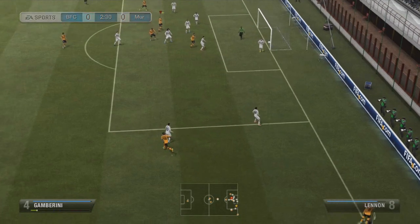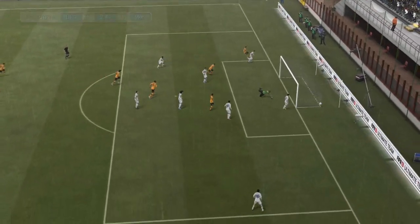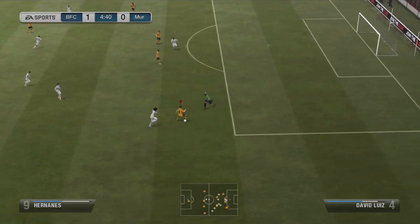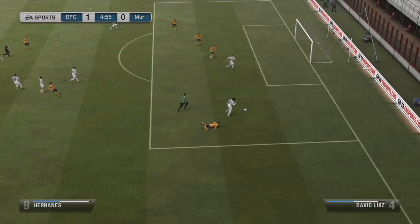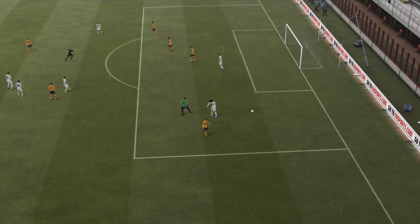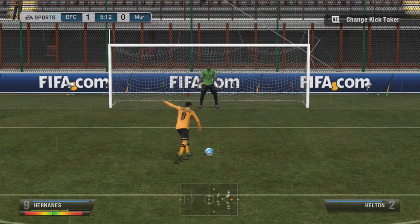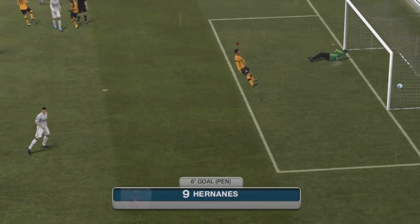I was feeling pretty confident before this game and this pretty much just shows why. We score an early goal from the corner kick and it's Gambarini with the header. Two minutes later Hernanes gets tackled inside the box and that just means one thing — penalty. And he's gonna take it himself, and of course he scores. Easy peasy.